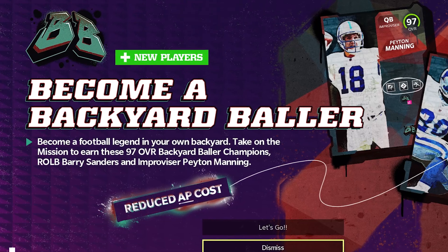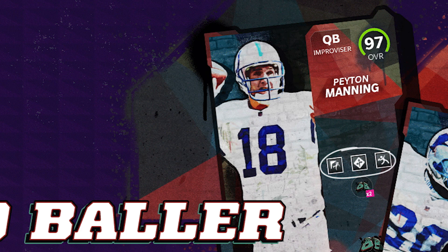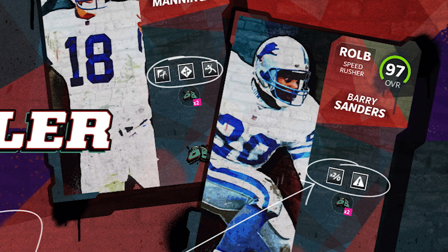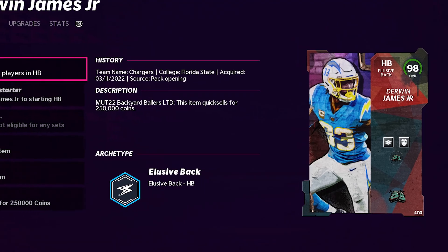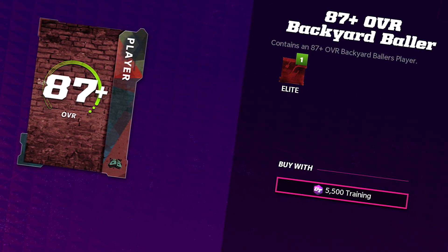I pulled three LTDs from the Backyard Ballers Rerolls, and I'm going to show you my strategy so you can pull your own as well. EA added a bunch of new cards for the Backyard Ballers Out of Position program. We have Peyton Manning, we have Barry Sanders, we have LTD Derwin James Jr., but I'm going to show you how to pull some of these LTDs from this pack and the best strategy to use.